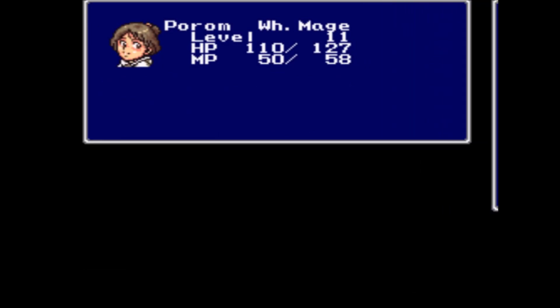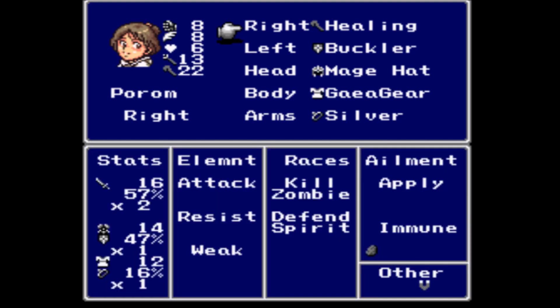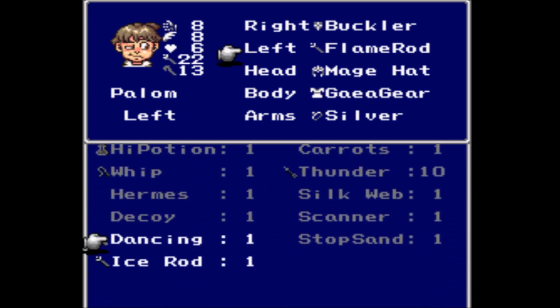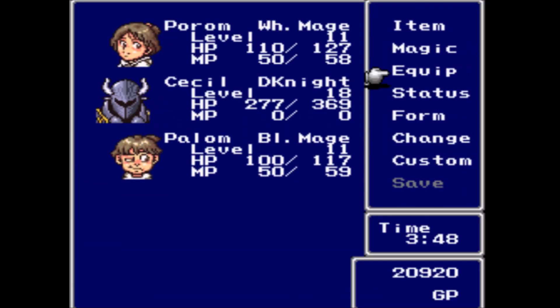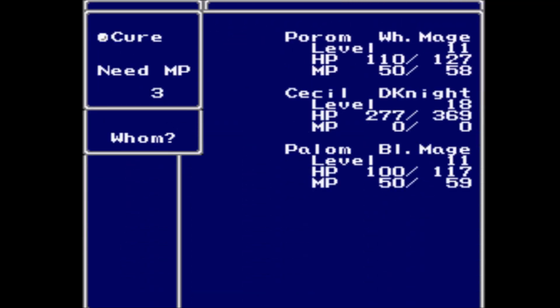Oh, a Dancing Dagger! I wonder if Porom can equip this — that would be kind of nice. No, unfortunately she can't. I bet Palom can equip the Dancing Dagger. Yeah, so I could give it to him, but the Flame Rod is probably better as far as his magical ability goes. And again, you can use it as a fire-based attack against the enemies in the place that we're heading to, so I do want to hold on to that.